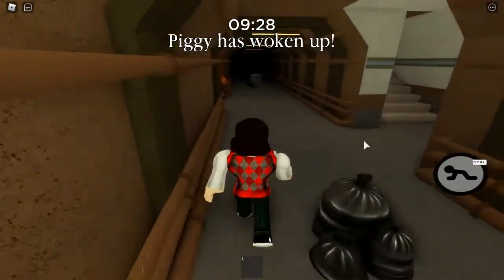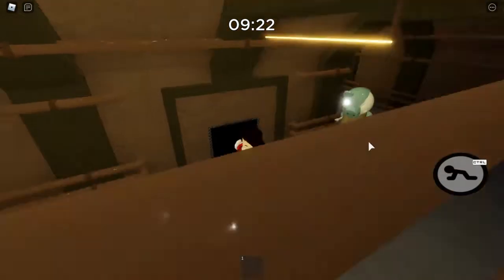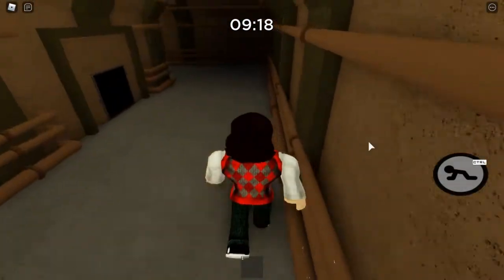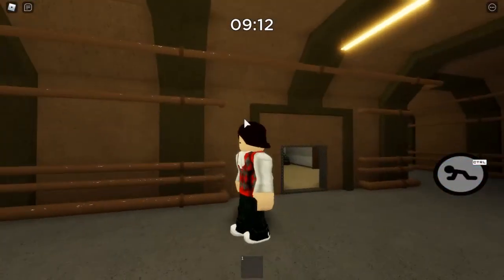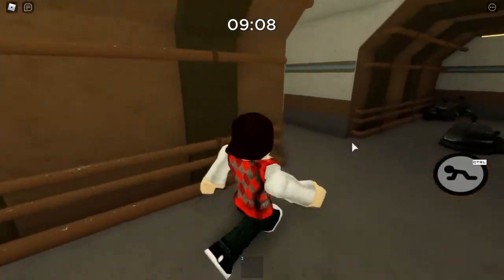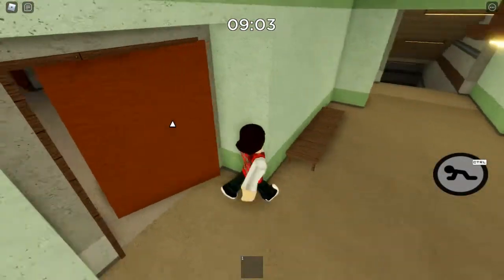The Piggy has woken up, let's be careful. Oh boy, there he is. Let's quickly unlock this — a scion key and a coin. Let's try and get the scion key without Piggy right behind me. Always remember to close the door on Piggy to slow him or her down.